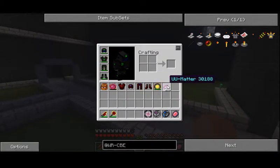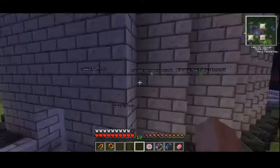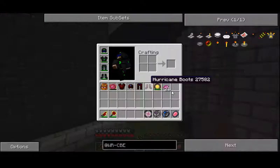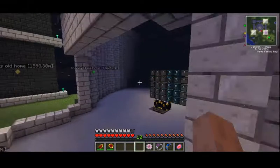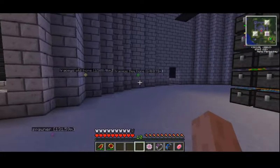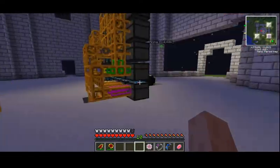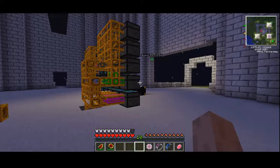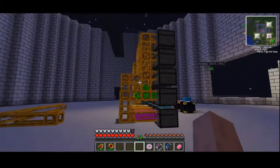We've got 21 UU Matter — that's alright. We'll probably have 63 by next episode if I leave this running long enough. So today I want to do some wireless redstone. I want to have a little interface — where will I have it actually? I want to have a little board. Maybe I'll have chests facing that way and that way, or maybe just chests here. Probably chests at the front door, and if I need more I can add on over here.